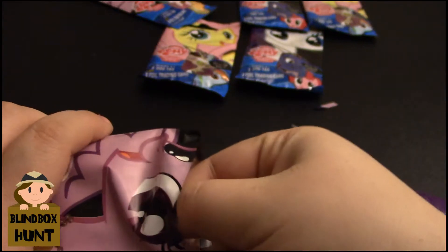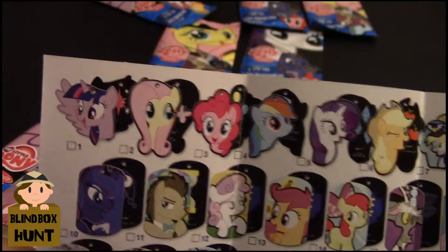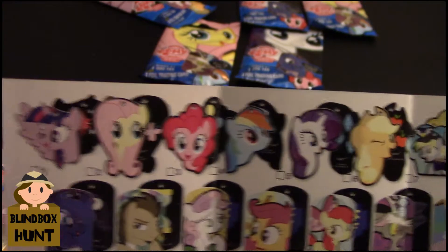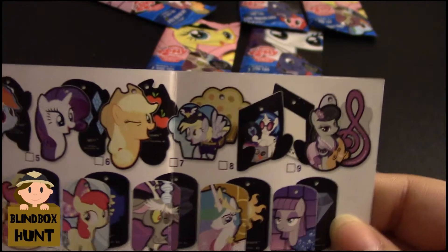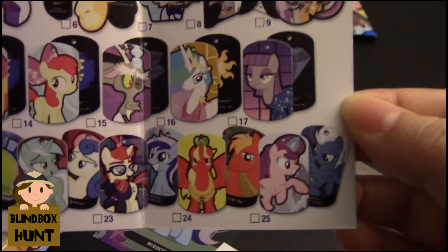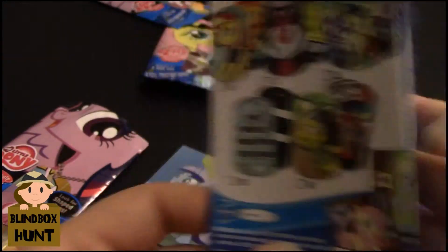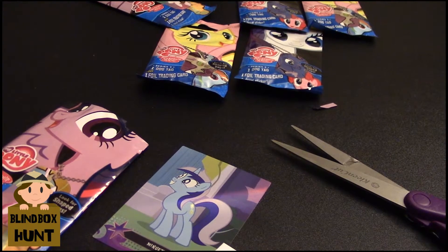So for our first one, I'm just going to show you guys this really quick — these are all the dog tags that you can get. So there's Twilight, Fluttershy, Pinkie Pie, Rainbow Dash, Rarity, and Applejack, a Muffin or Ditsy, a Musical Note for Vinyl, and a Musical Note for Octavia which I have that one. And you have some more characters right here, a few more, and the last of them. So these each come with a foil card, a sticker or decal, and the dog tags.